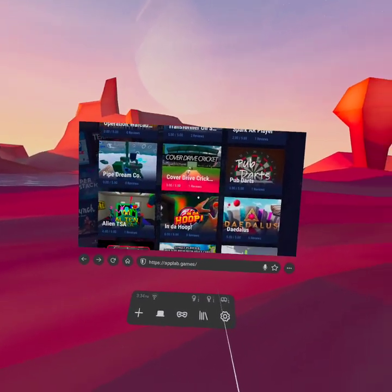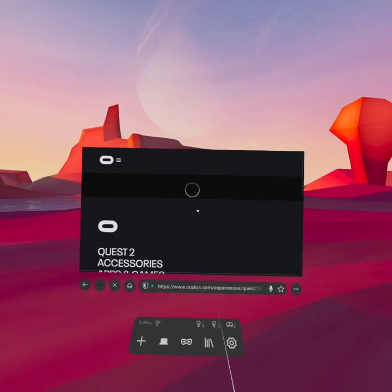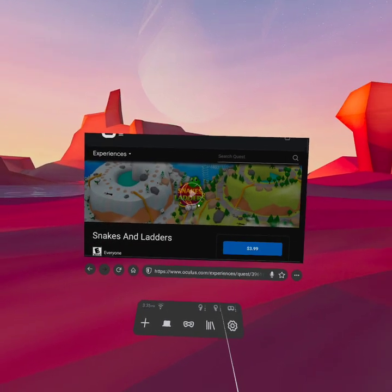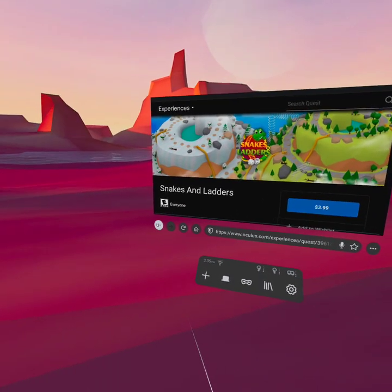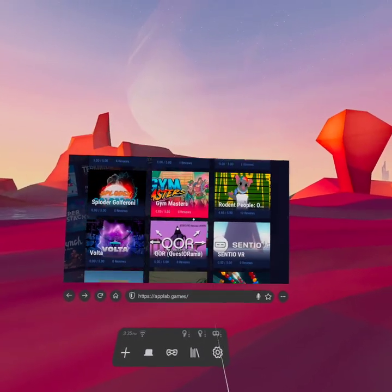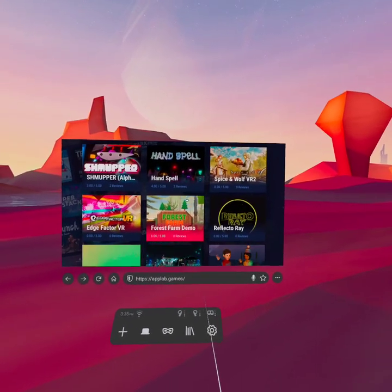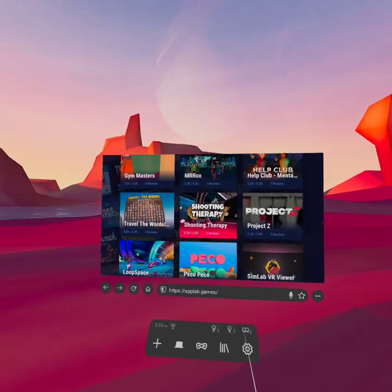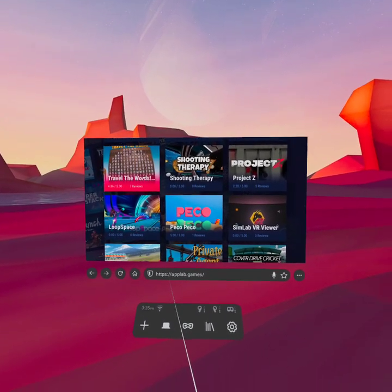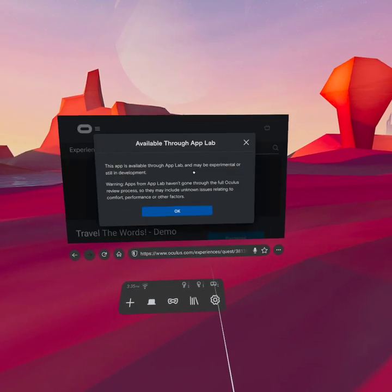Operation Warcade. There's some cricket games here. Snakes and Ladders - they made a Snakes and Ladders game. $3.99 - not a bad price. So like demos, full games, cheaper games - or less expensive, I should say. Travel the Words - this one was actually pretty fun.